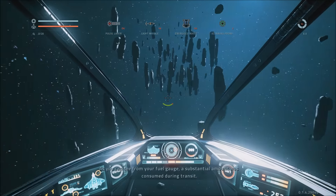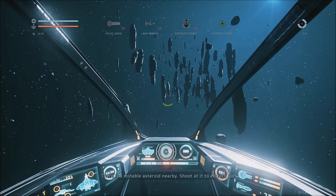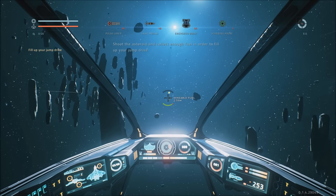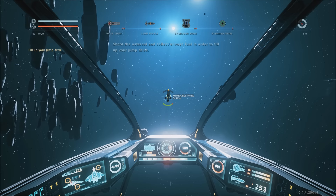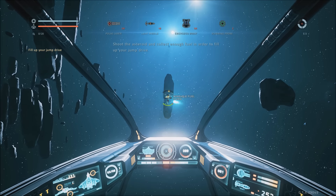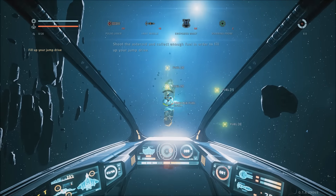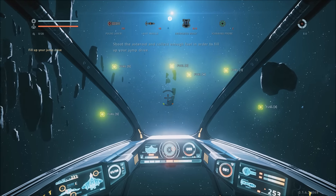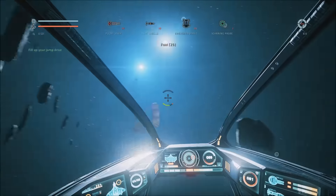And what's available — as you can see from your fuel gauge, a substantial amount was consumed during transit. You should aim to refill the jump drive completely. There is a mineable asteroid nearby. Shoot at it to extract fuel. So our fuel gauge is around the top right of the screen. Let's get over to this fuel. I am playing in first person — you can switch to third person if you want to, whatever you prefer. The options are there at the beginning of the game, and you can go into the options and change it while playing. Let's shoot this thing. Yeah, so we're now full. That should do it.